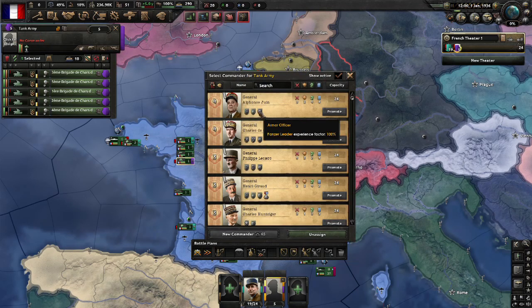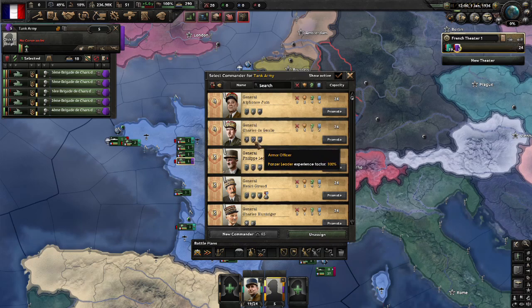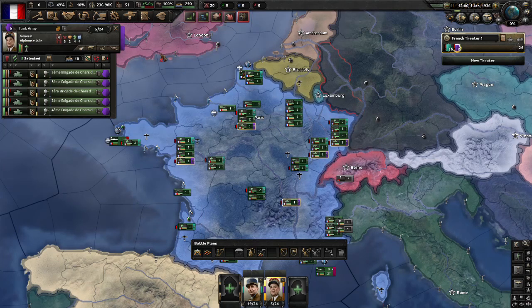Ideally if you can find one with high breakthrough — here we go, panzer leader, that's a useful trait, that sounds ideal. Depending on how much micromanaging you want to do, it may well be worth having a careful look through this list of generals. And we assign him to that army.